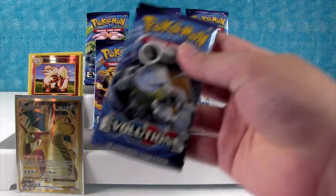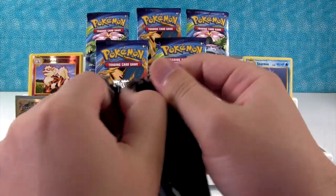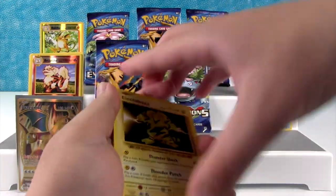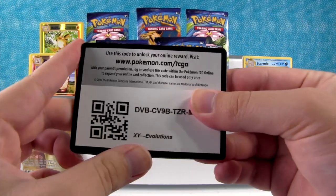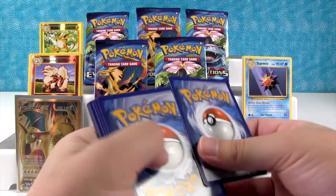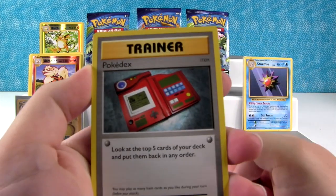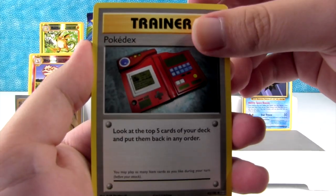Charizard Spirit Link, Metapod, Venusaur Spirit Link, Onyx, Sandshrew, Vulpix, Electabuzz, Drowzee. Reverse Holo Raichu - that's a rare. And Arcanine. I'm going to open up another Blastoise pack. May have accidentally flashed something shiny in there, but it could be the reverses - they're really shiny in the pack. So maybe it was nothing.